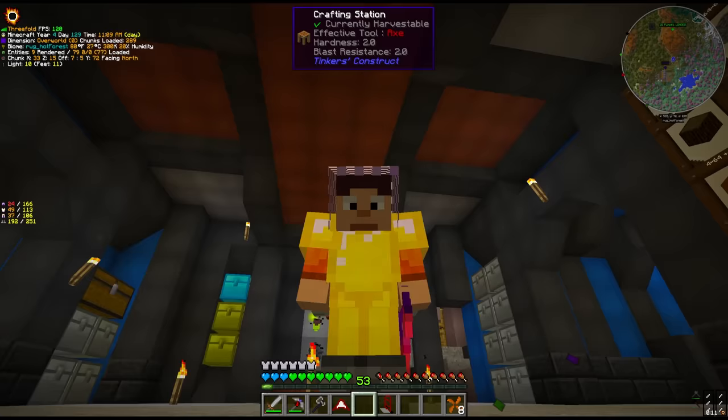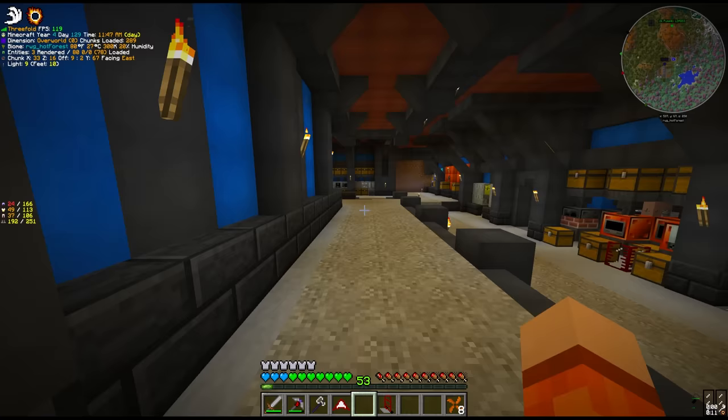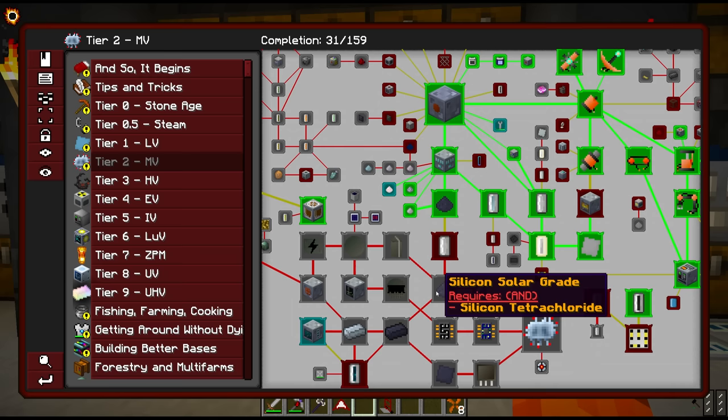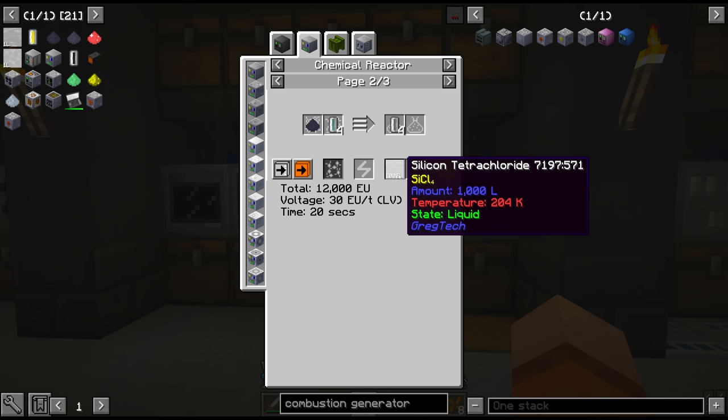Surprise surprise - this is another huge rabbit hole. There's a whole quest line for this. First of all it seems we need a material called silicon tetrachloride. There are a few different ways we can get it: either from trichlorosilane or mixing chlorine and raw silicon dust. I think the chlorine and silicon dust is the best way actually.